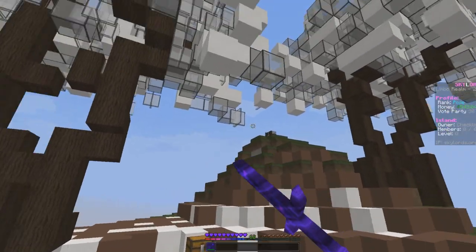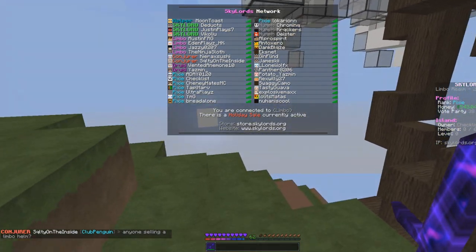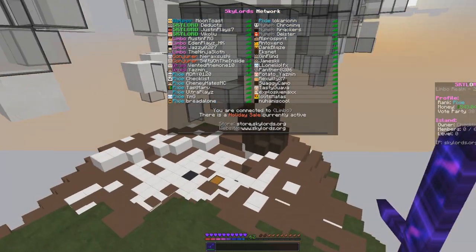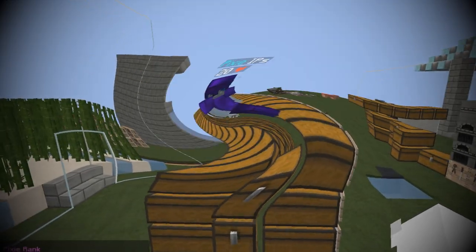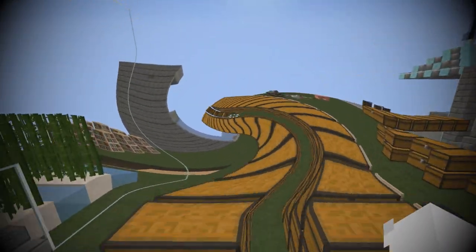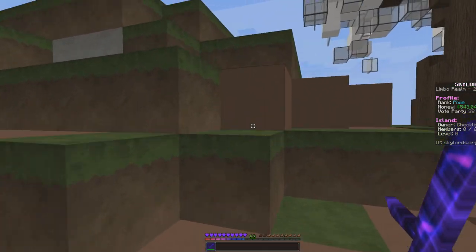The first thing I'm gonna do is mine all of this down. A buddy of mine — if you look at the tab, I have a Pixie rank next to my name — he purchased a $5 rank for me and gave me some basic starter stuff: a lot of dirt and some nice tools to start out with.